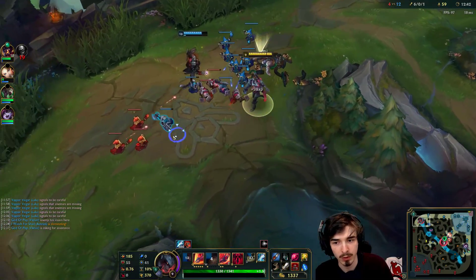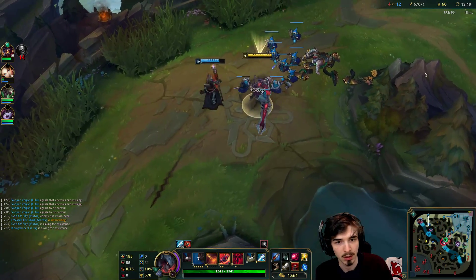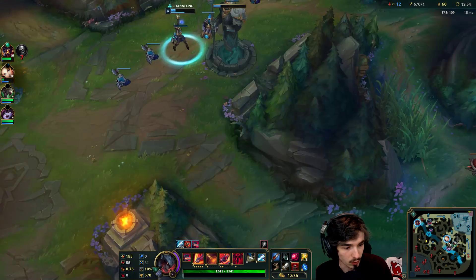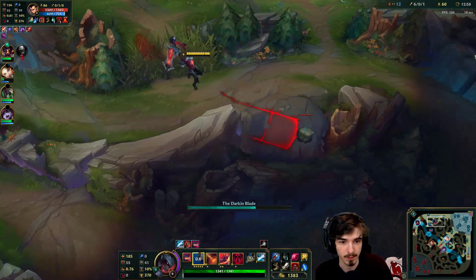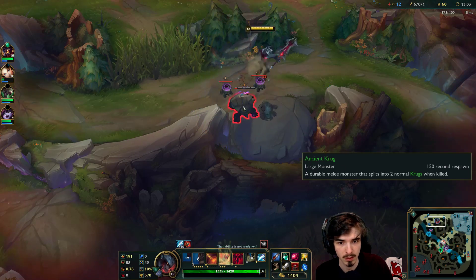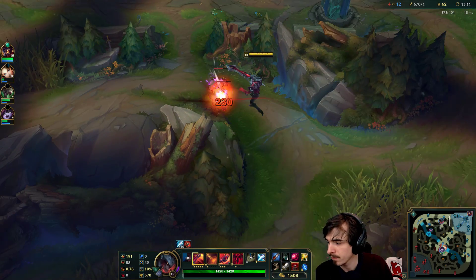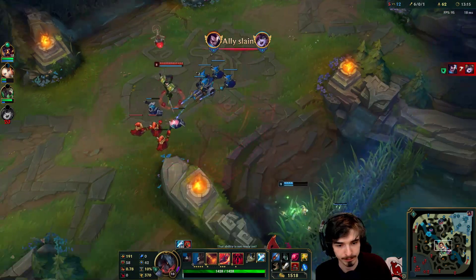Well, she nearly killed Thresh, but she should really be saving her abilities to waveclear there. Can I go mid-gank? Do I need to go mid? I don't think so.